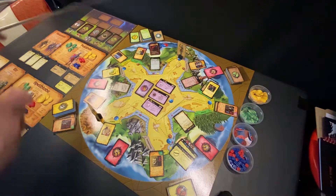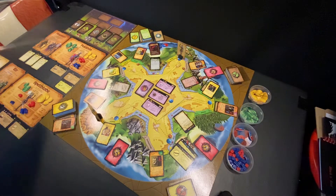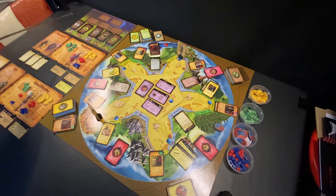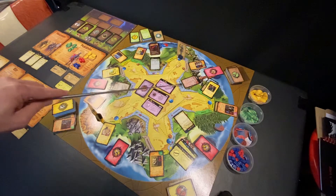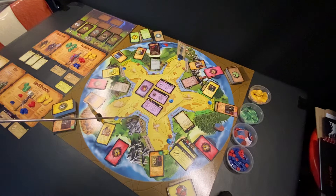We have this ability board over here, which is where we keep our different skills and abilities that we can buy when we level up. We have five different guilds worth of abilities: the Magic Tower, the Monastery, the Fortress, the Forest Camp, and the Thieves Guild. And then we have our characters. Right now I am playing with a Human Paladin and an Elf Spellblade.